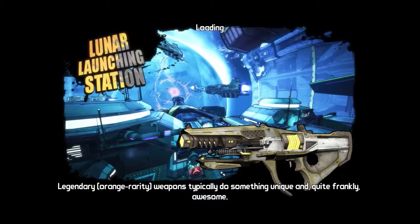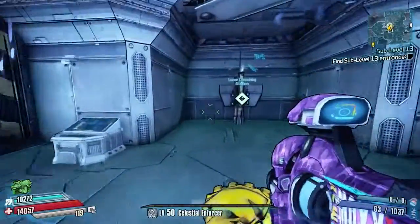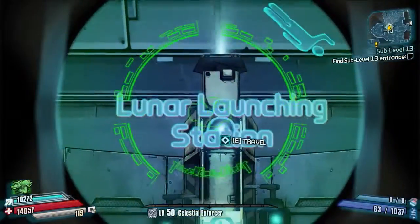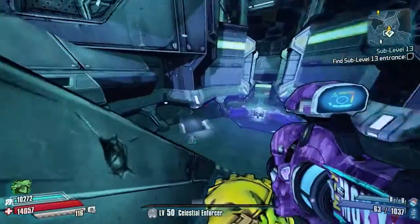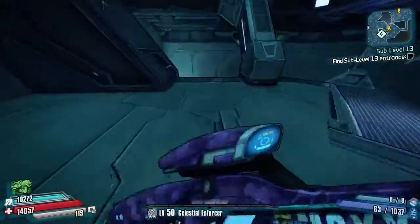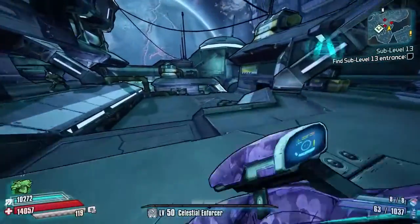Hello everybody, welcome back to Borderlands: The Pre-Sequel. Today I'm kicking off a brand new series I'm going to be calling Best Hidden Chests. This all started because of a chest I found last night on my own. I'm going to show you where it is — it's in the Lunar Launching Station, and from the fast travel we're just going to drop down and head towards the area where we found the second Lost Legion courier.